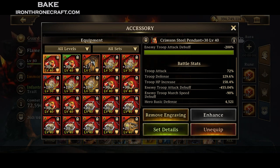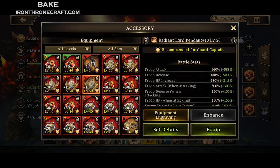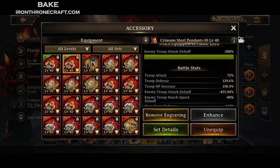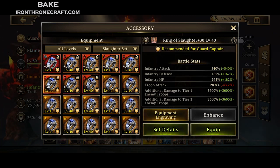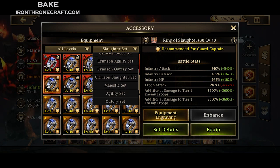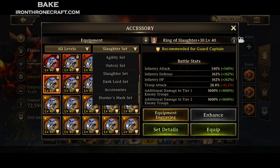For accessories, I use Crimson Steel Pendants because I like the HP and the attack debuff. Radiant Lord Pendants, if you have those and you're not a big-time attacker, actually have more defense and HP than Crimson Steel. Crimson Steel has the attack debuff on it, though. You can also use Slaughter or whatever your level 40 set is — if you're an archer, obviously use archer gear. That has 162% defense and HP, and it's quite viable. If you're using your Radiant gear for attacking, Crimson Steel or the single-type accessory are just as good.